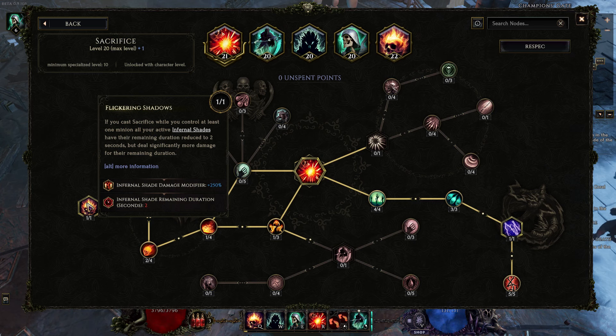The way the remaining duration works is that when you cast your Infernal Shade it has its remaining duration — it could be five seconds, or unlimited if you cast it on a minion. That value gets replaced with two seconds, but it doesn't change its current time remaining — it's just the maximum time remaining. So you have a two-second duration, but the first time you cast Sacrifice you get 250% increased damage, then if you cast it again you still have a two-second duration but now you have 500% increased damage, and so on. This is fundamentally how our shade grows in damage over time.